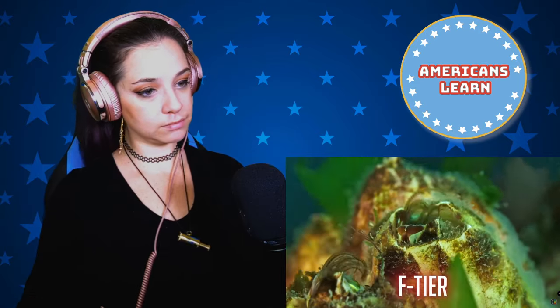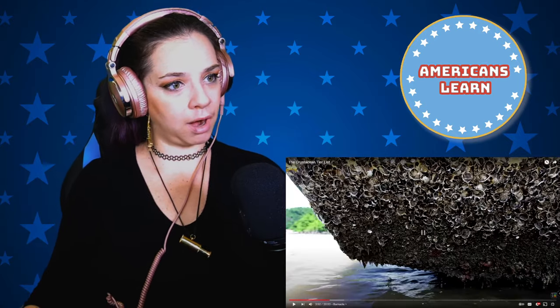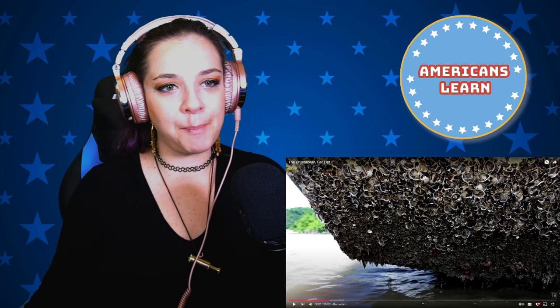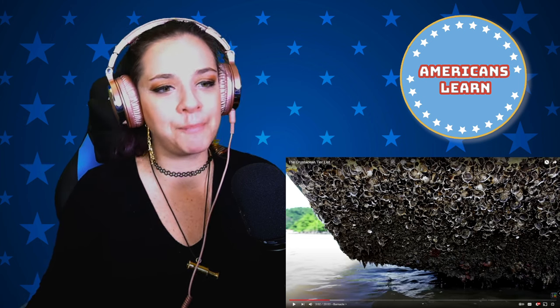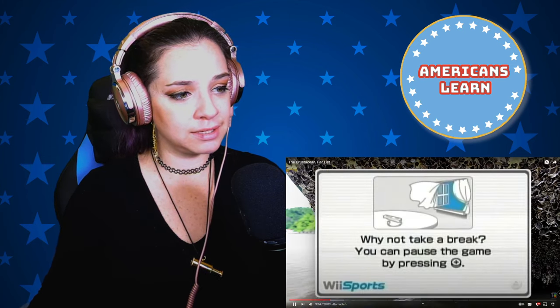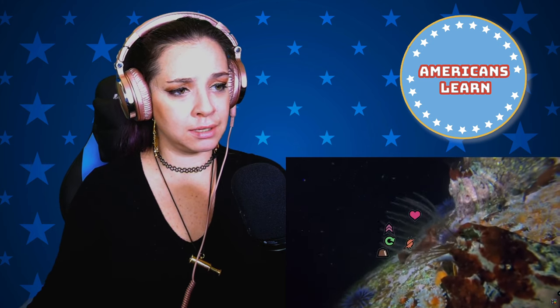Starting us off in F tier, we have the barnacle. Lauren: "Barnacles are a crustacean? Dude, I thought they were like a big bacteria or something. Like a fungus or something like that." Crustacean build with an almost completely AFK strategy. As a barnacle larva, you find a spot and then attach to it and filter feed for the rest of your playthrough. I'm not dunking on players who enjoy idle games — I'm a fan myself. However, this strategy does have some major flaws.